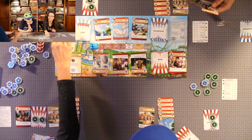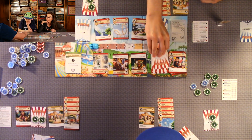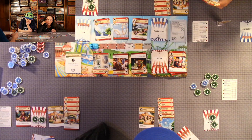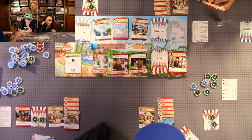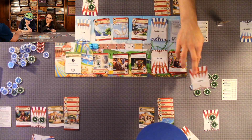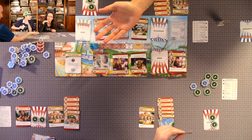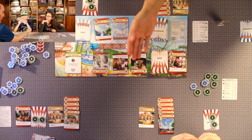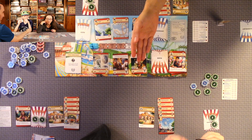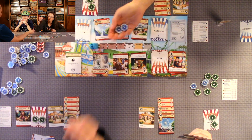Each player draws a park card and can optionally give a card from their hand to the player on their left for coins. Quentin gives a card — it's a nine-coin card, so he gets four coins rounded down. Anthony draws his park card and decides not to give one.